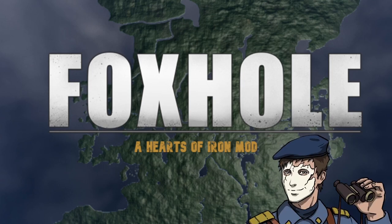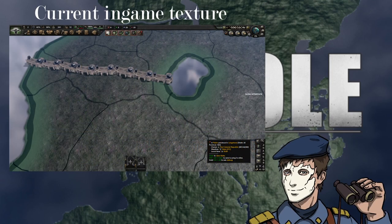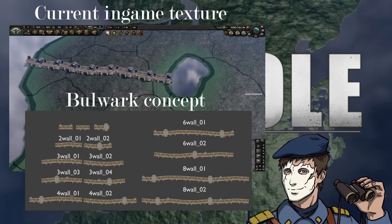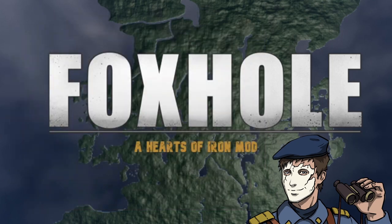Another awesome addition to the map is a custom bulwark 3D texture. We hope to be able to represent the bulwark with this texture, but as with everything, implementation is difficult. Regardless, we really hope to make it work and maybe look a bit more varied than what we've got going on right now, but only time will tell on this one.